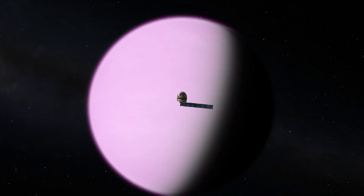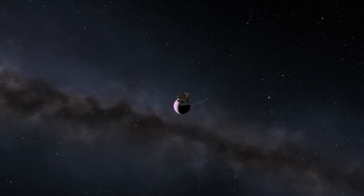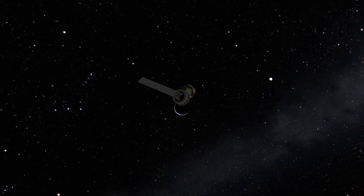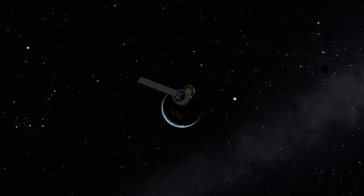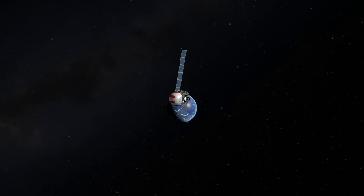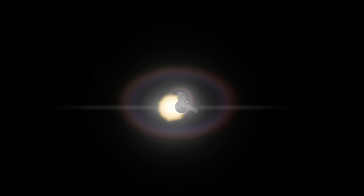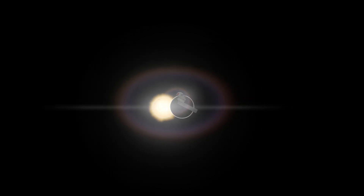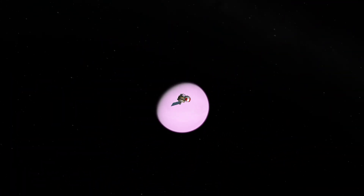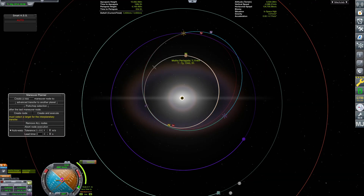On screen now is our first assist with Eve. This assist sets up another assist with Kerbin, and then that Kerbin assist goes back to Eve. The Kerbin assist in this sequence does a little bit more than just line up our encounter with Eve — it also times the encounter with Eve so that we are encountering it when its orbit lines up with Moho's apoapsis and also its inclination, which just happens to line up by sheer coincidence.